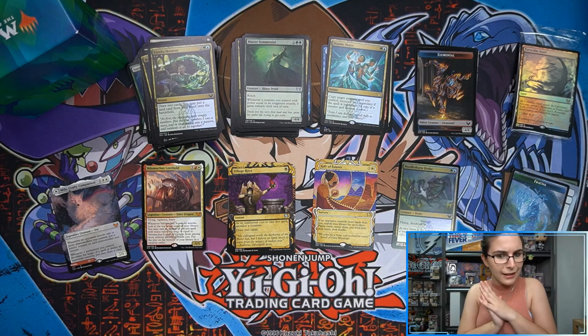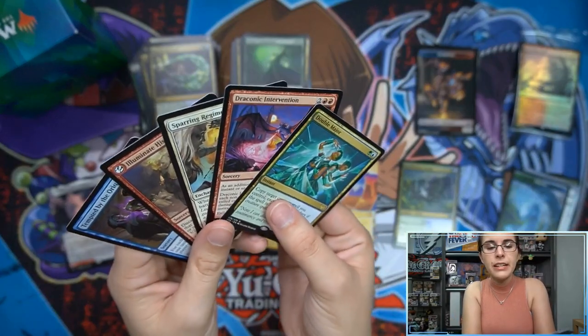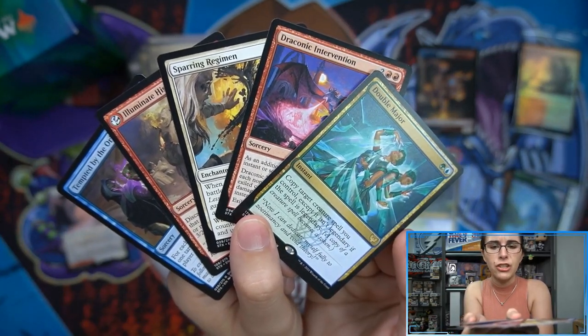One foil and two mythics in just six packs — I think those were pretty nice. Let's do a recap for Brian just in case you blinked and missed anything. We ended up with five rares because we found one rare lesson to give us a bonus: Tempted by the Oriq, Illuminate History, Sparring Regimen, Draconic Intervention, and Double Major.